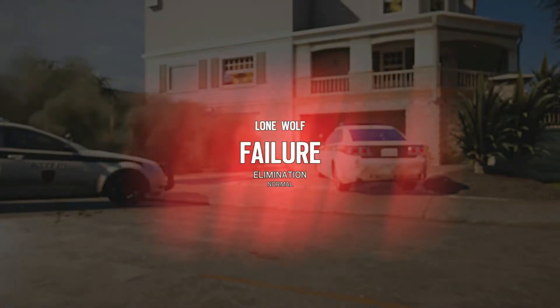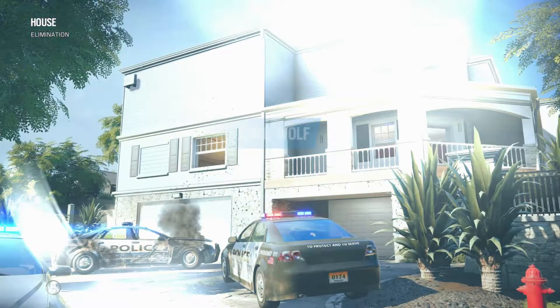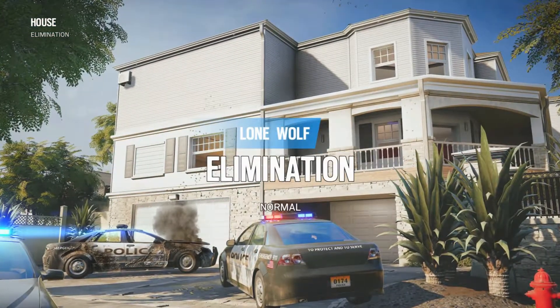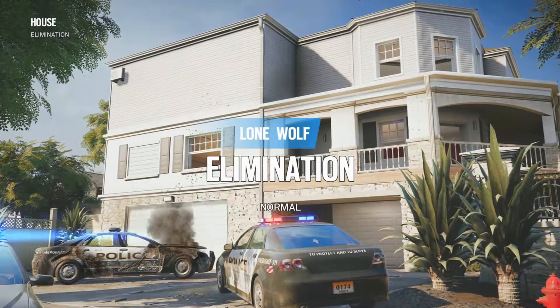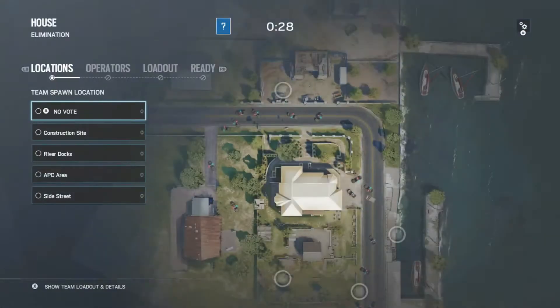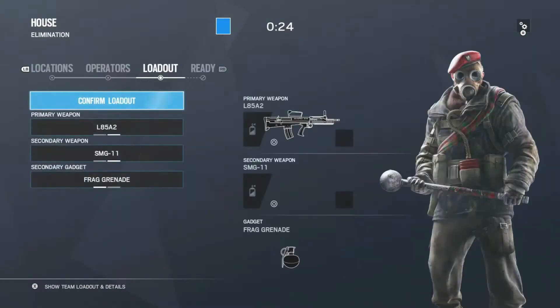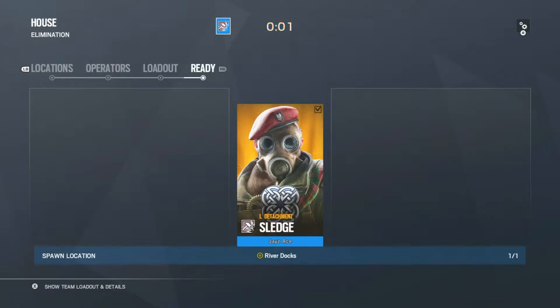It's just practice — learn what the recoil pattern is, learn how to control it, and like I showed before, go into T-hunt and spray at a wall until you get pretty close to a perfect circle. You'll have some bullets that bounce around a little bit.